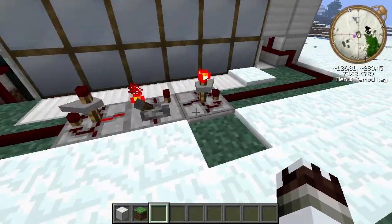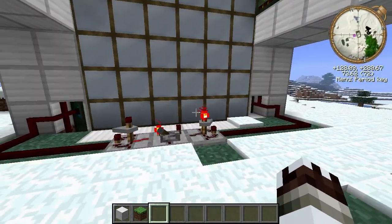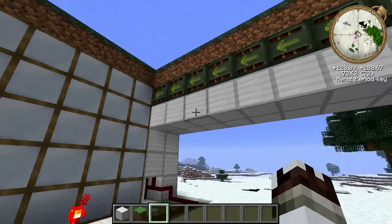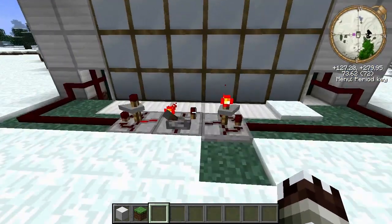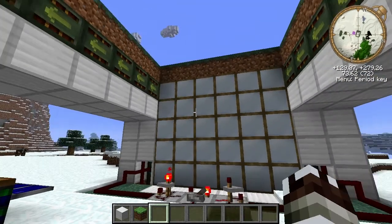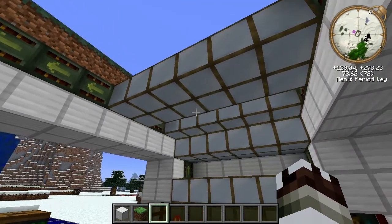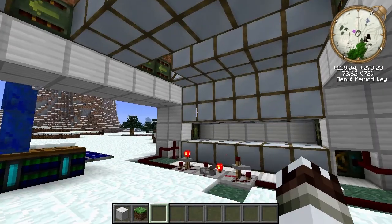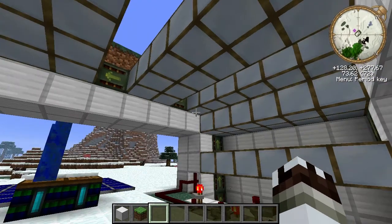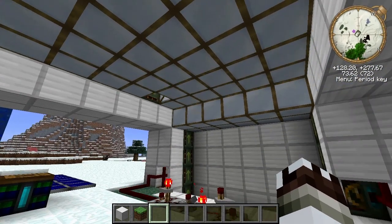Right down here, I just have timers set up to a latch toggle, which basically allows me to pick which timer is running. Right now you see it's on the open, so all of these frame motors are running. But if I flip this, it'll stop that one and start playing the close one. You'll see I've got a bunch of two-by-whatever sections here, and it just pulls them up in turn and slides them back into place.